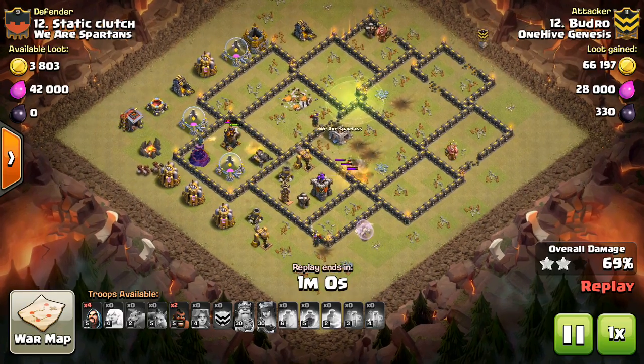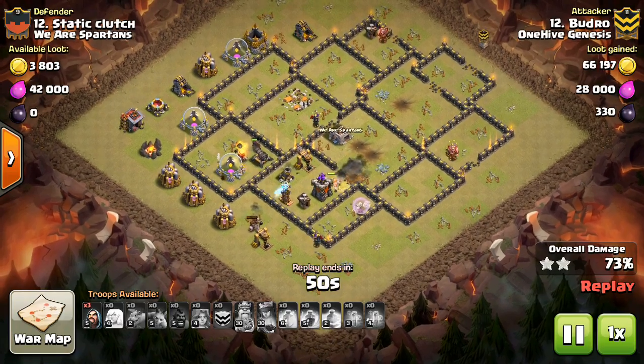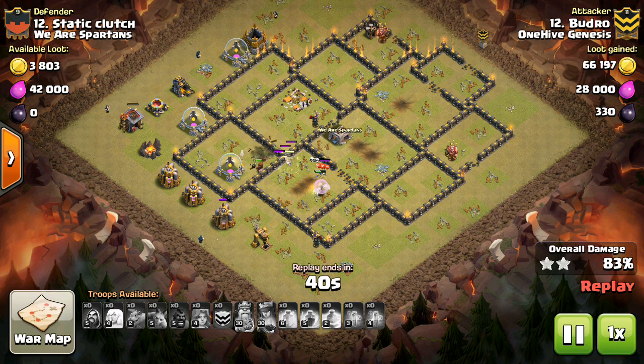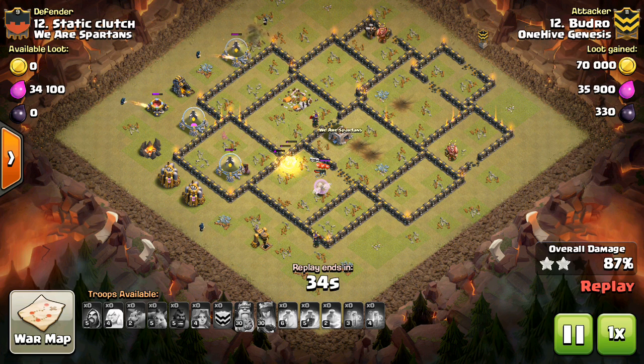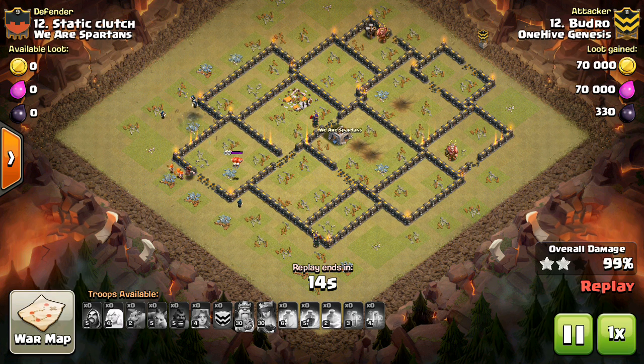If you have a good base with X-Bows that can cover the Queen Walk — it can reach the Queen but the Queen can't reach it — with the air defenses close to the outside but not reachable, a Queen Walk is already going to be fairly difficult to do. And even if they do a somewhat successful Queen Walk, it's not going to make or break the attack. The Queen Charge is typically what can be pretty devastating for a base, so as long as you have your Seeking Air Mines somewhat on the air defenses but slid a little farther out, that's going to defend against most Queen Charges. So keep your Seeking Air Mines close to those air defenses.